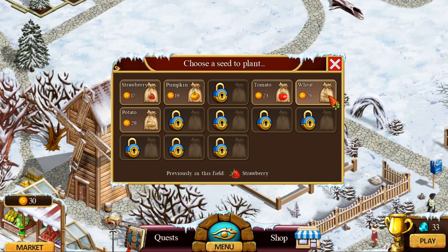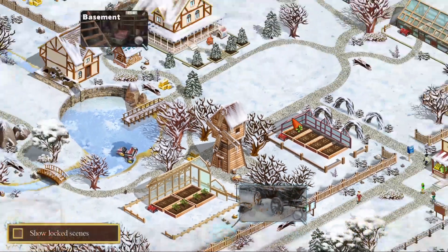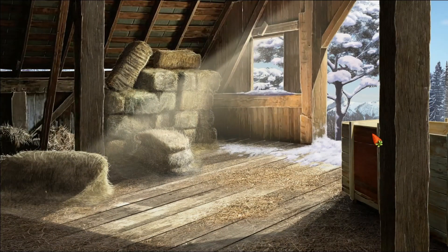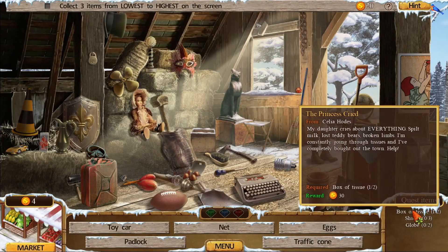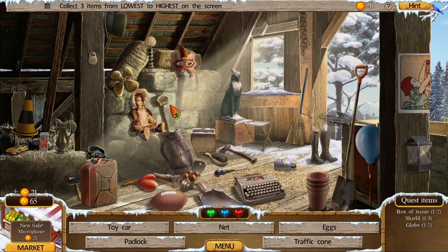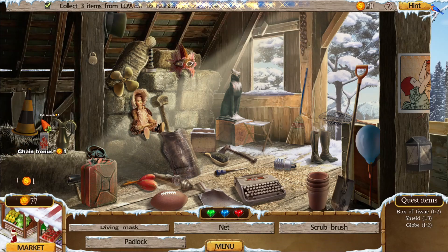I'm going to go ahead and flood my little area here with some wheat, and then I will go back and find something else. I'm going to go in for the barn. You have choices — whichever one of those is highlighted white, that's your options for going into these different places. I have a shield and a globe as quest items. The second thing I try to grab is the little gems. I have a toy car, net, egg, and traffic cone — so I can go egg, toy car, traffic cone. Reverse alphabetical order, and I need three of them.